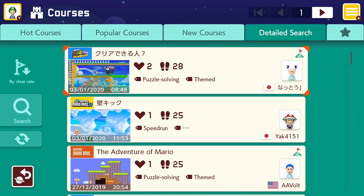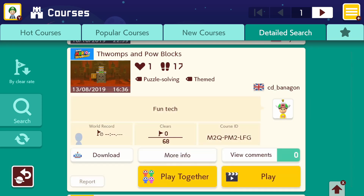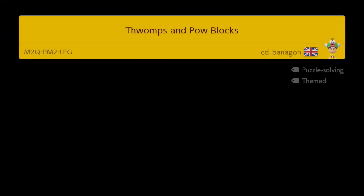Okay, let's see which level will be the first for the day. Let's do this one — Thwomps and Powerblocks. It's quite old from August. Let's see what we have. It has 68 tries and it's puzzle solving. So let's see how hard this puzzle really is.